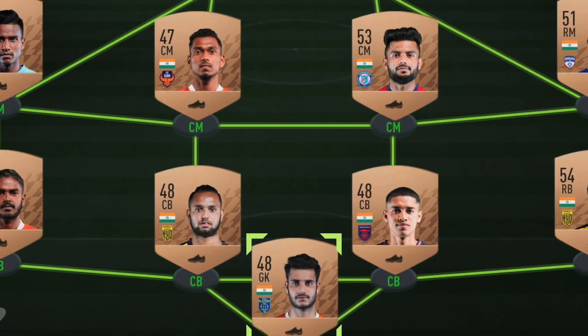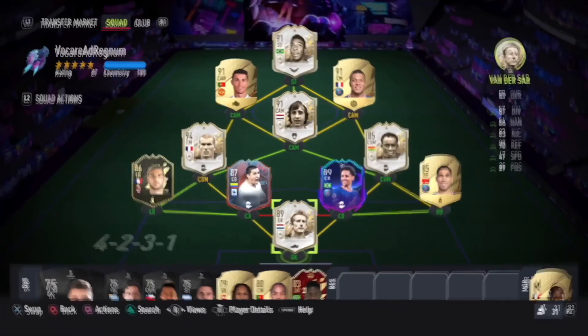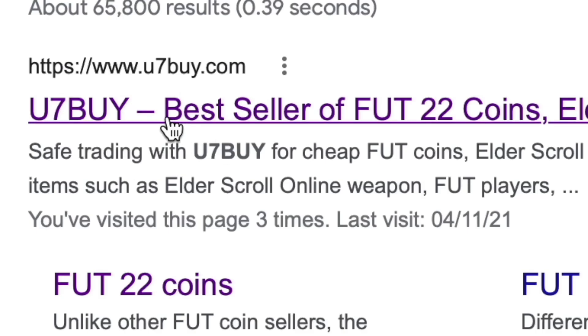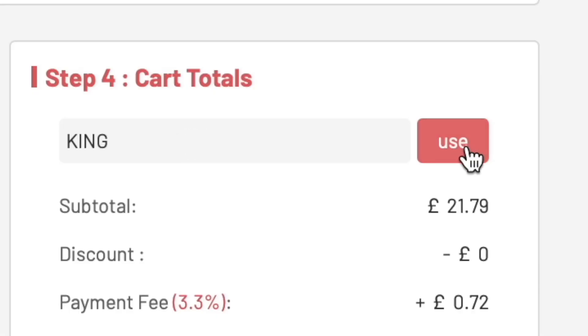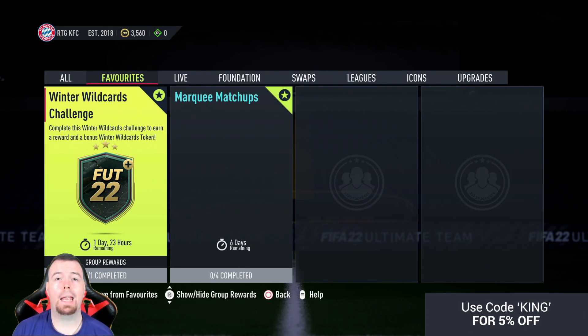Are you bored of having a basic team? Why don't you turn it into a beast team by hitting U7Buy in the description below — get yourself some cheap, reliable FIFA coins. Don't forget to use the code 'king' to get that cheeky five percent off. Let's get into the video!